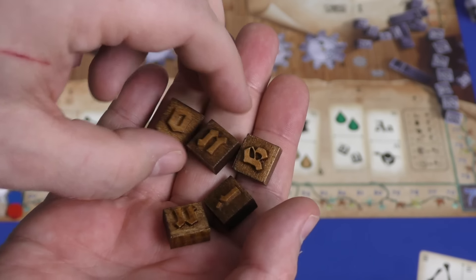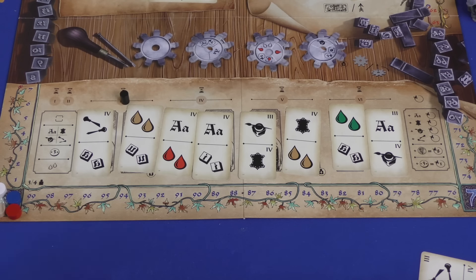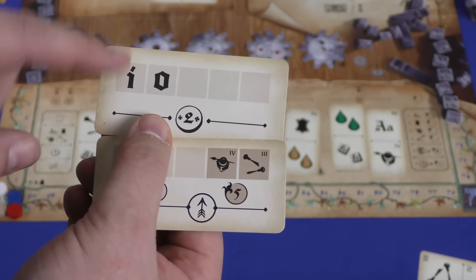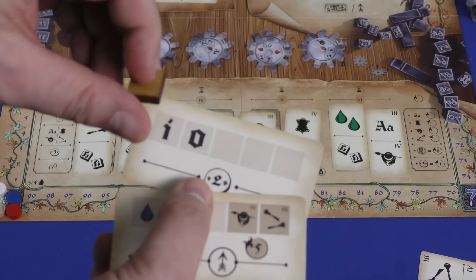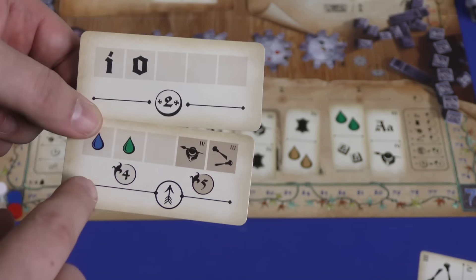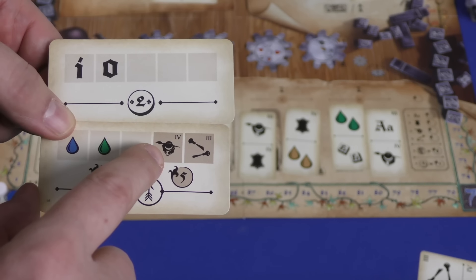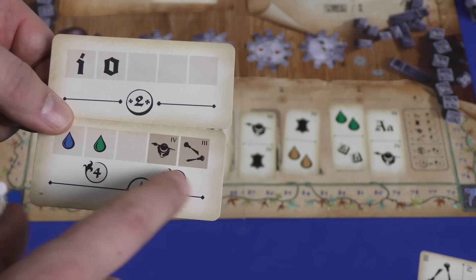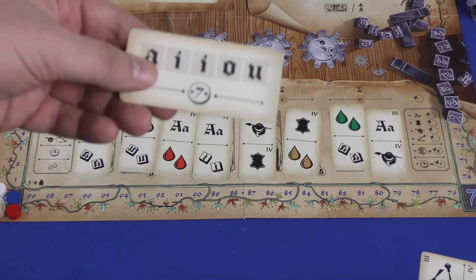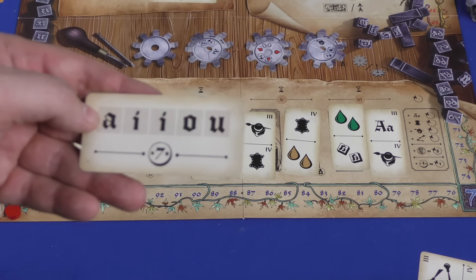Players will start with two letters, and you'll be able to buy more — they cost one coin for each letter you already have. After everyone has done all six actions, you can fulfill as many of your orders as you possibly can. Each of your letters can only be assigned to one job, but you don't lose the letter — it's just printing that letter. The pigments you need to spend to get some extra bonus: this order would give me two money, but if I spend a blue and a green pigment, I get four points. If I'm at level four in pigments and level three here, I also get an additional five money, and if I do both of these I can go up a technology track of my choice. Having big orders can get you a lot of money and/or a lot of points, but you're going to need a lot of letters.